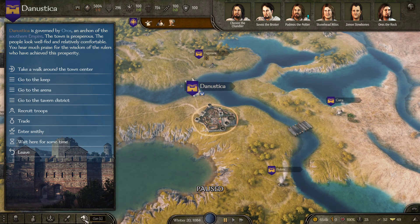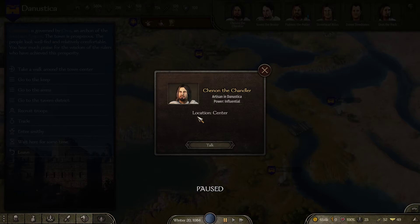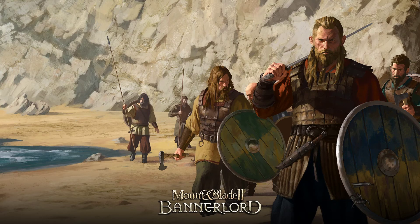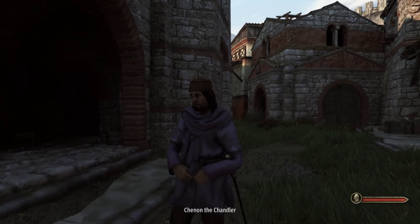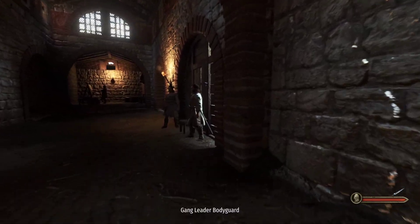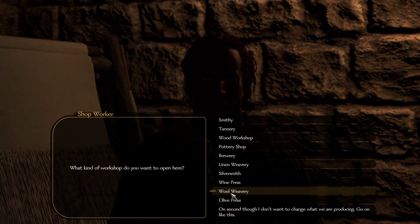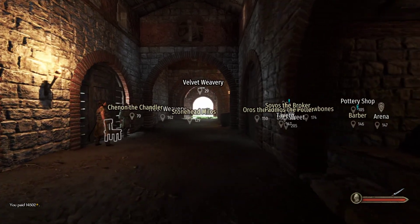Let's buy a workshop — I think that should definitely be the next thing I do here. This town is pretty prosperous so let's go ahead and do that. Breweries for some reason just tend to do well, so we're gonna go with that. All right.